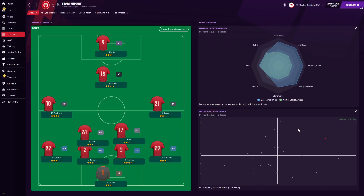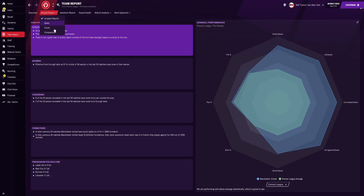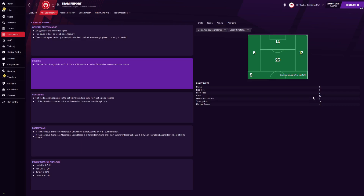Back at Manchester United we'll quickly check the analyst report. For attacking efficiency, we were aggressive and clinical — Aston Villa also features. For general performance we outperformed the Premier League average, which is no surprise for Manchester United. For defensive efficiency, both Manchester United and Aston Villa came in as the quietest and most impenetrable teams. How did the tactic score most of its goals? 54 from play shots, 8 from powerful shots, 9 from headers. For assists: 25 from free balls, 12 from crosses, 7 from short passes, 5 from free kicks, 6 from corners, 7 from opposition mistakes.